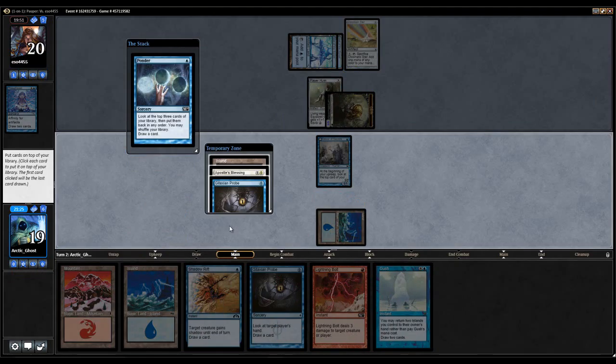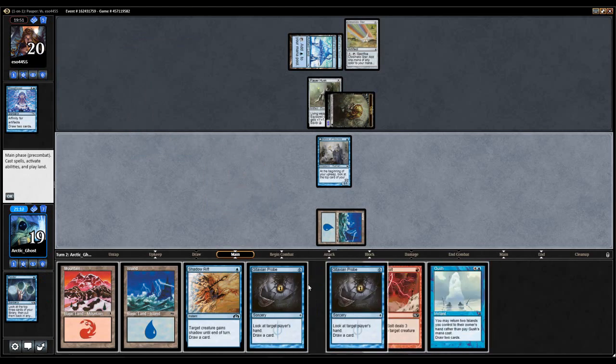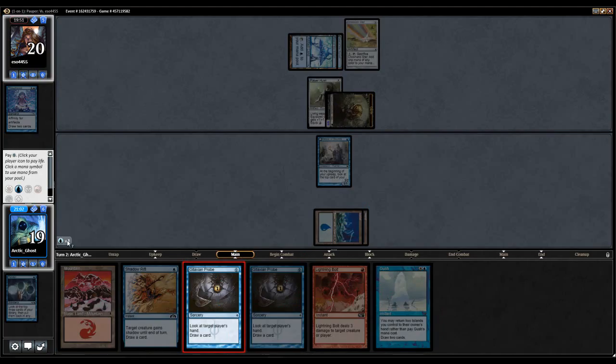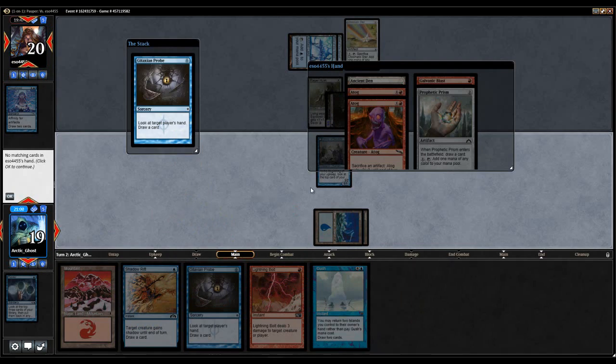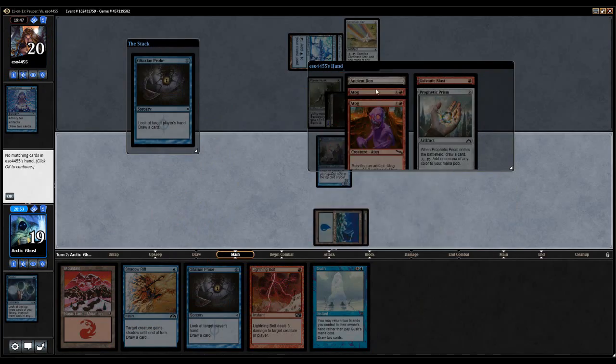Apostle's Blessing, Gitaxian Probe, Island — I think I want to shuffle that. The reason why is my opponent's going to be able to play more creatures than me and faster. I'm not bolting that guy, so we're just going to Gitaxian Probe my opponent. Not Gushing either. I could have left it to flip my Delver, but oh well.